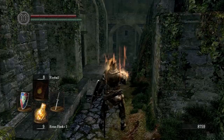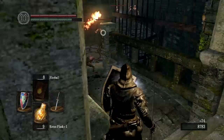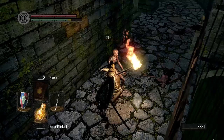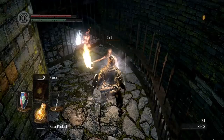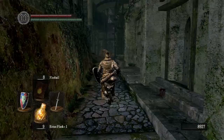Let's first go back this direction, because there's an item we can pick up back here. There's going to be a lot of undead, so try and lure them out one at a time. They've got these torches they'll hit you with that do a fair amount of damage, especially if all of them are attacking you at once. Just take it easy and try and get them one at a time. That item over there on the dead body is what we're here to get. This is a Twin Humanities — if you use it, you get two humanity. Keep that on you for later.